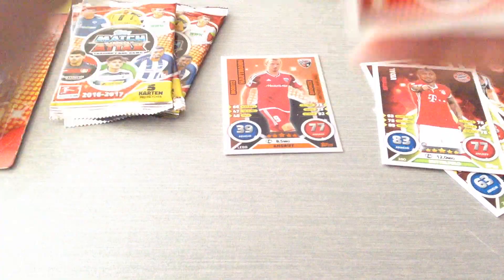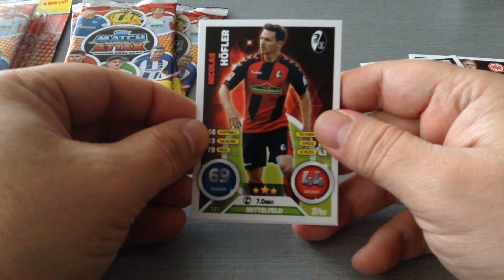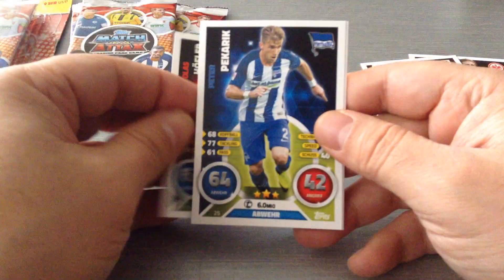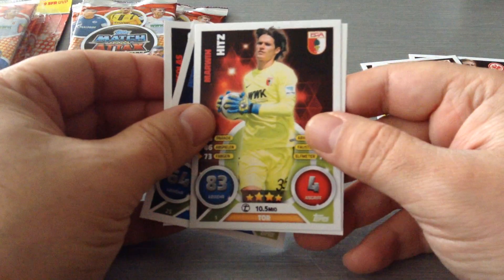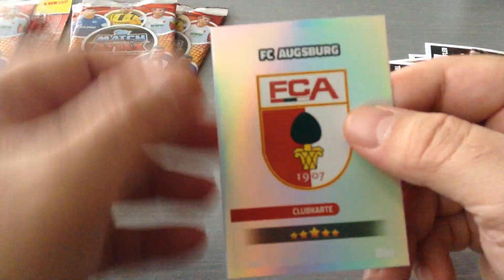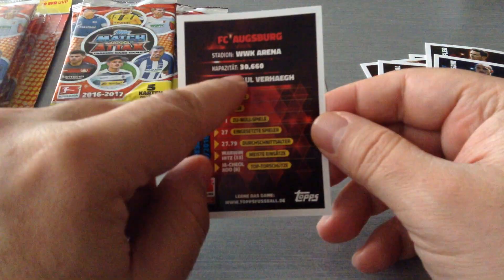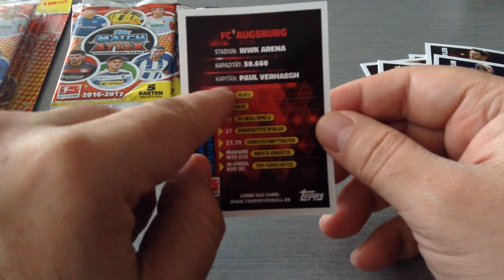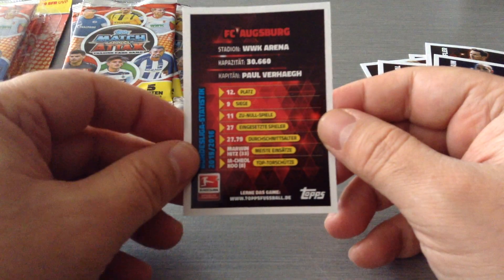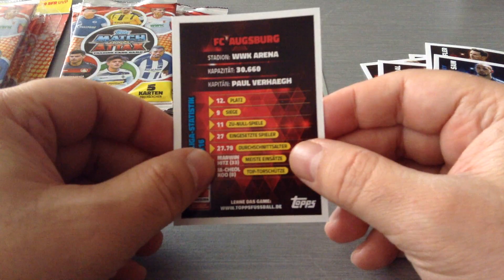Not a bad start. We started with the limited edition unknowingly, because they are not done like the Premier League where they put it in the last packet for the multi packs. Here we go — Hofla, Freiburg, Pekharic, Hertha Berlin, Hitz the Augsburg keeper, Sydney Sam for Schalke, and the insert is an Augsburg badge. Lovely. I like the info in the back — capacity, stadium name, the captain and all sorts of information. How many games they won, lost, drew, goals, information on last season, how many games they played, most player and the top scorer.